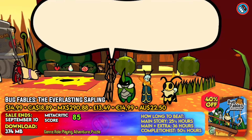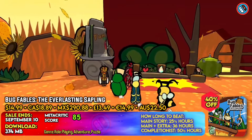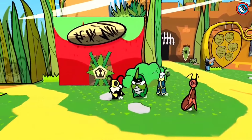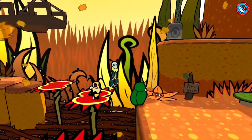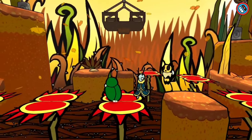Bug Fables is a role-playing game that takes place in Bugaria, a small but rich continent where insects pursue gold and immortality. There are seven chapters in the game, as well as turn-based combat and distinctive places such as the Ant Kingdom, Snakemouth Den, Golden Hills, the Lost Sands, and the Bee Kingdom.